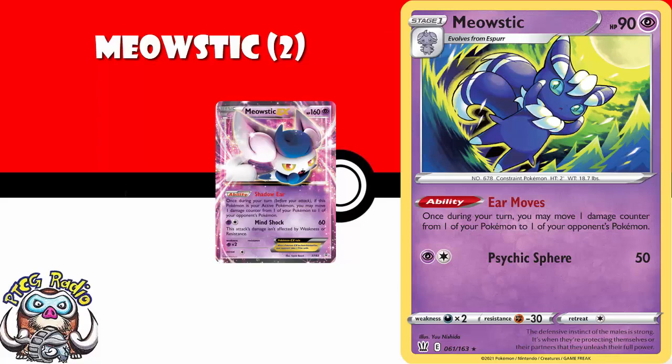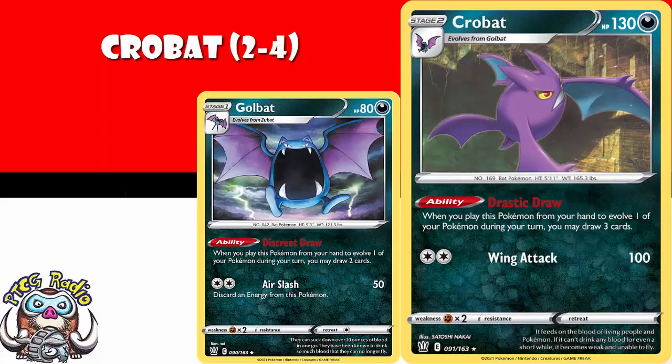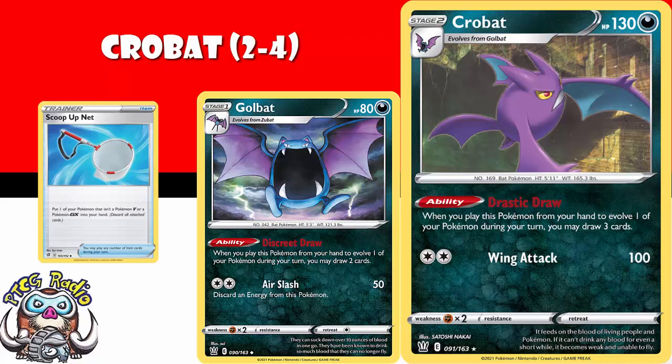Two to four copies of Golbat and Crobat. I'm willing to be wrong about this, but at the moment the hype isn't high so the price isn't going to be particularly high, even though Crobat's a holo. Golbat, when you evolve into it, you draw two cards; Crobat, when you evolve into it, you draw three. Maybe start bringing in Scoop Up Net, playing both of them at the same time — Scoop Up Net means you draw five — and we've got a potential draw engine for the future. Even if you can't see how this works now, in the future things might change and it could get so much better.